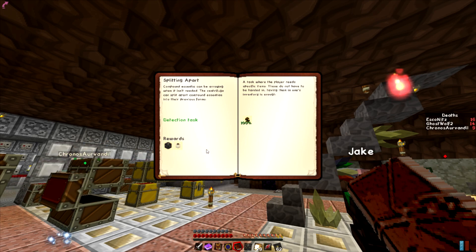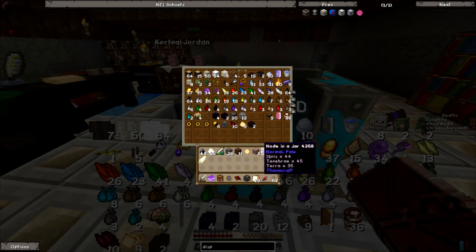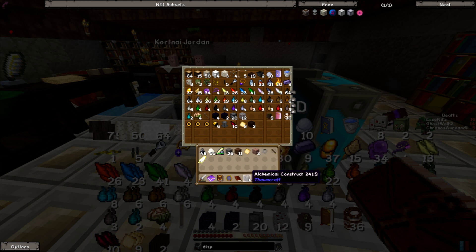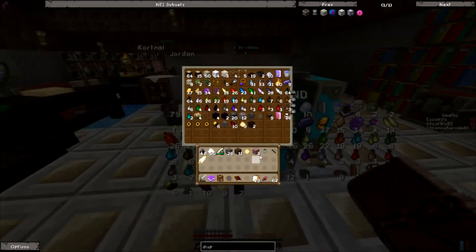I get a free alchemical construct, which is a pain to make. Wait — a node in a jar? You gave me a free node in a jar? What's yours? I have Ignis, Tenebrae, Terra — normal Ignis 44, Tenebrae 45, Terra 25. Here you go, ghost — nodes in a jar! Those are gonna be super useful later.